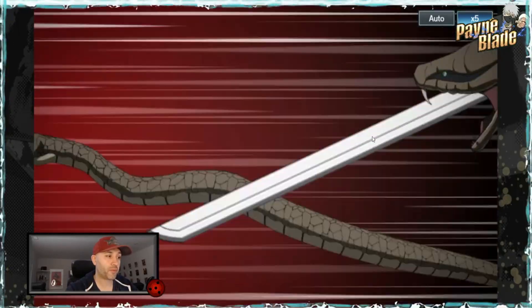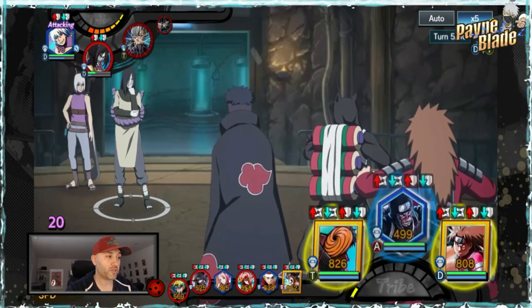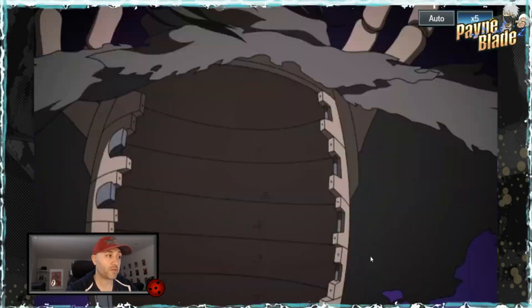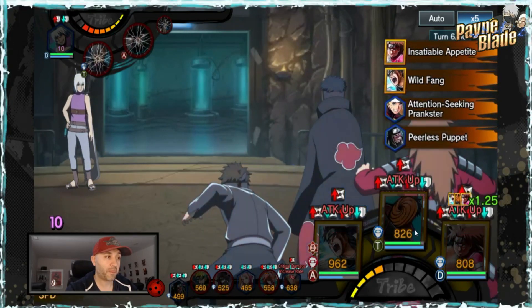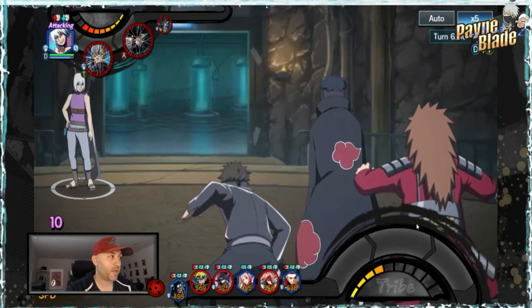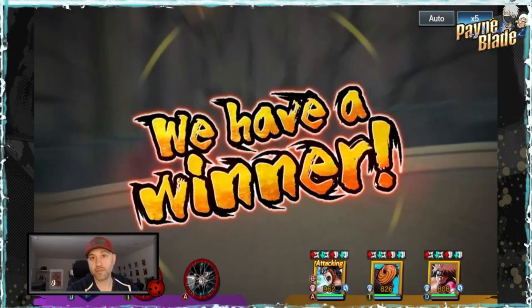I'm going to use Konkuro and then the three others to build tribe gauge and get our special. I'll focus on using Choji just to build the tribe up. That should allow the next group to come in and take him out. Easy enough — didn't even need the second group. On to the next one.